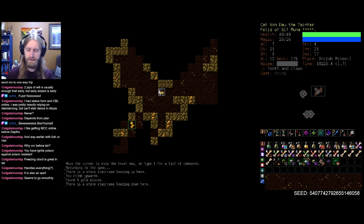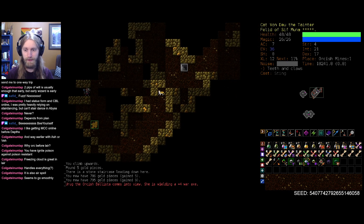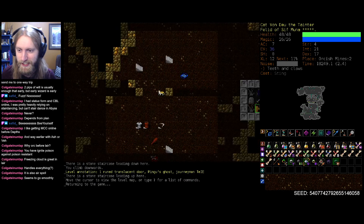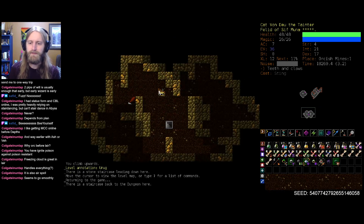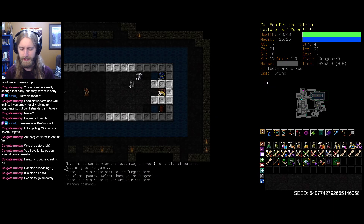The exception, of course, being some of the range-themed Orc levels. Or if a Ruge shows up, then you just get the heck out of Dodge — that's not worth our time of day here. But there we go. A nice amount of experience. We're already up to 10.4 air magic just from that. You love to see it.